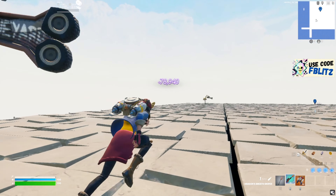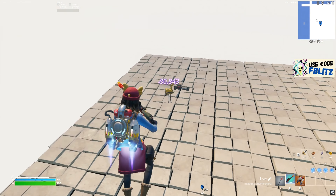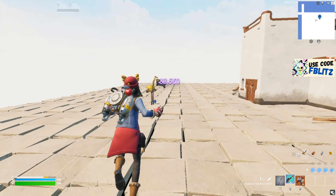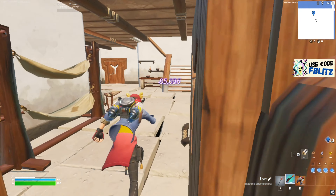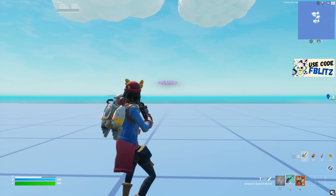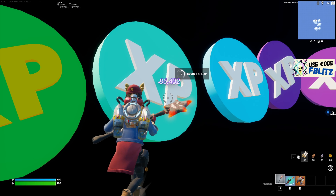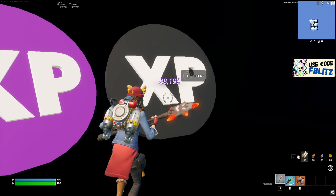Come over here to these statues. You're going to see three statues — go to the first, second, and third one and interact with each one. Go over to this statue and interact with this one as well — you'll be getting more XP. Then go inside this house and interact with a button on the table. You'll be spawned here, so just come here and interact with the XP coins — you can get more XP from this as well.